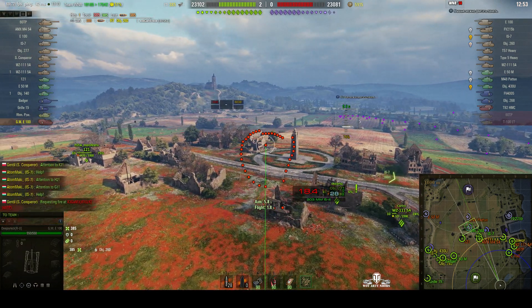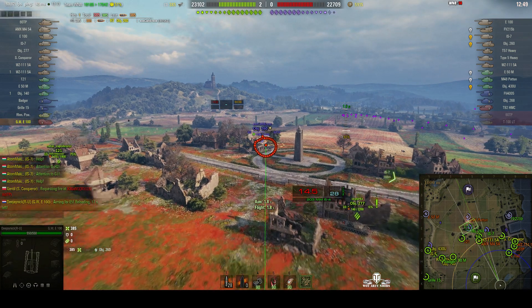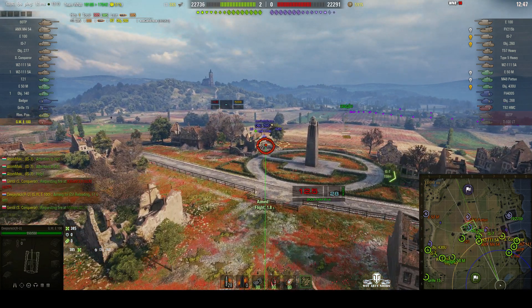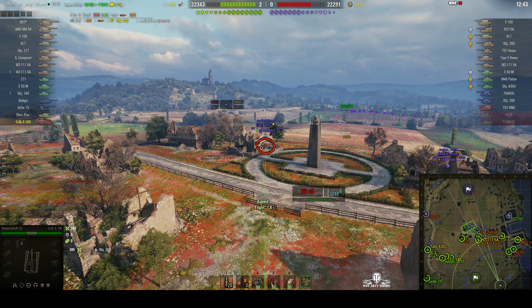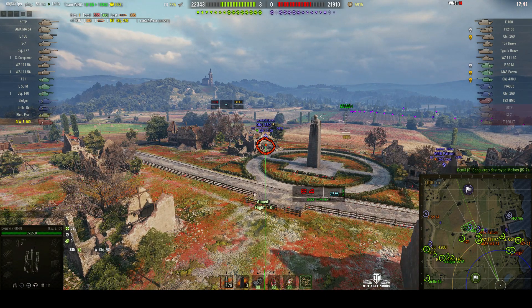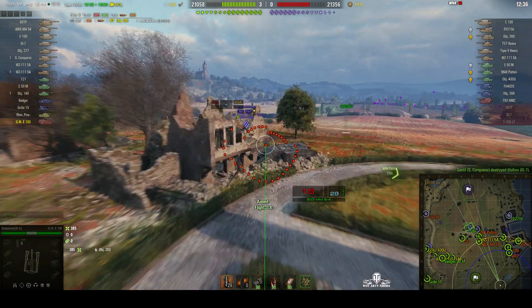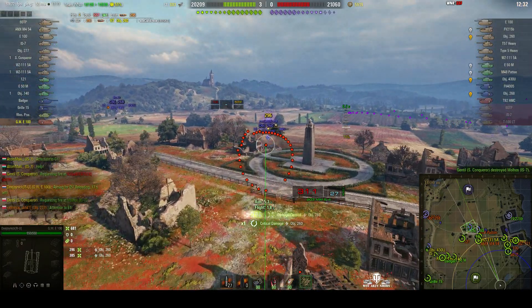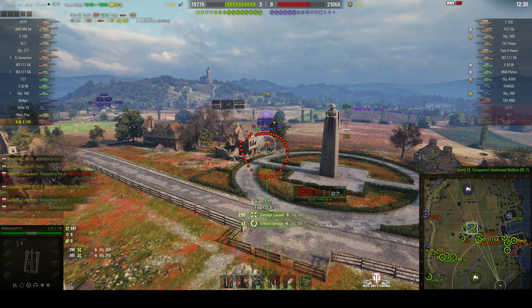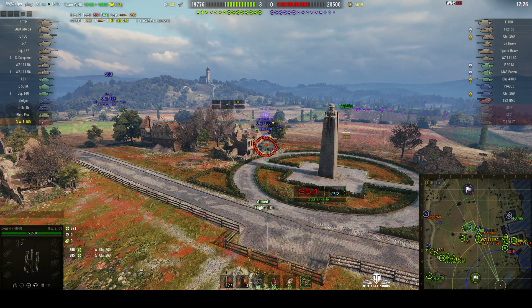Although these shells are capable of doing 1100 alpha, they can only penetrate up to 53mm of armour. So it's very unlikely they're going to get through the thick skins of some of these heavy tanks. We're firing around the Object 260 — this time it's splash off that building for 296.